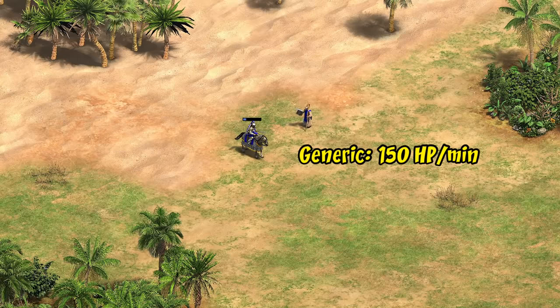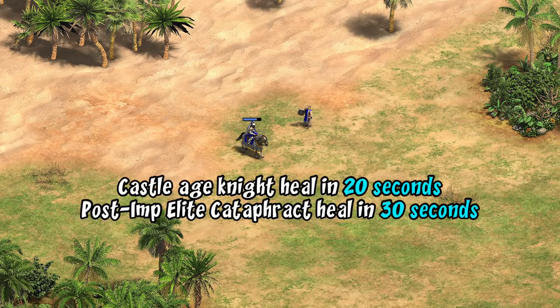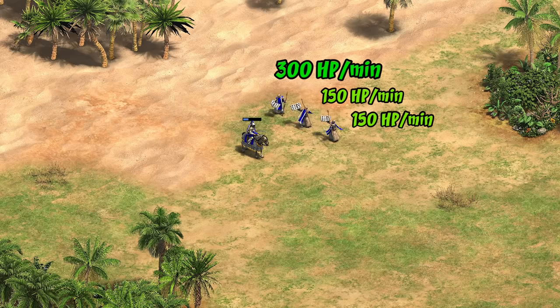So for this quick follow-up video we're going to look into how that changes the utility of Byzantine monks both in and out of combat. To quantify the new change, the basic monk healing rate is 150 HP per minute, so Byzantines and their allies went from 225 to 300 with the new change. That's enough to heal a Byzantine knight without Bloodlines from 1 HP to full health in 20 in-game seconds, or a fully upgraded elite cataphract in half a minute.